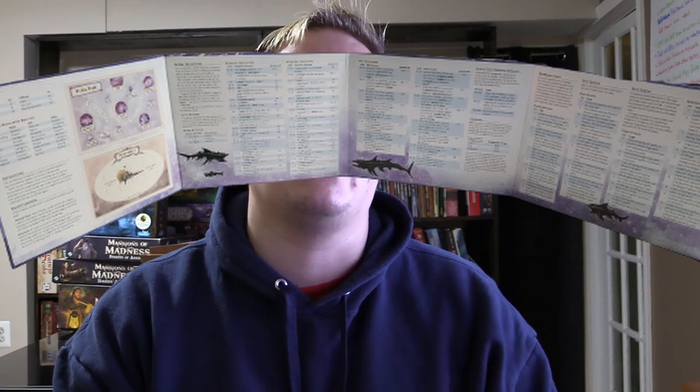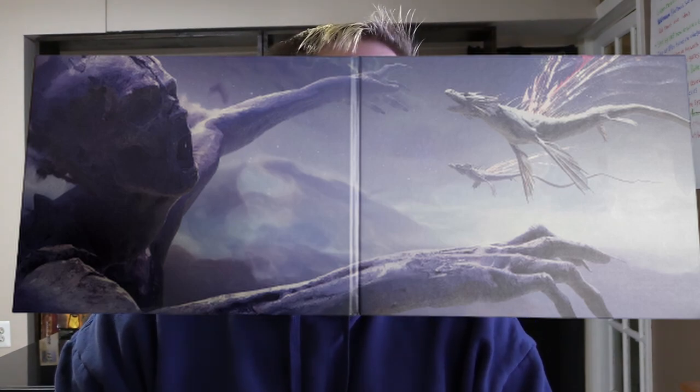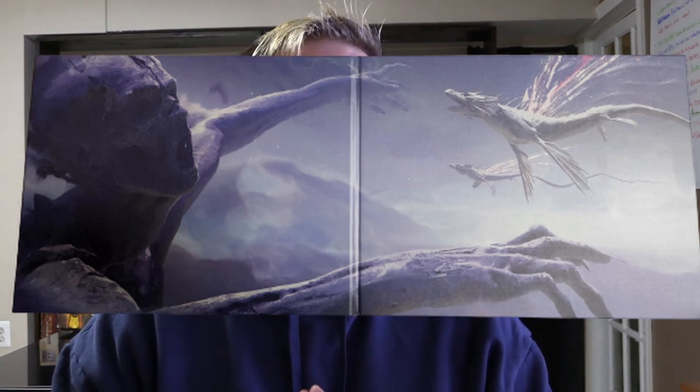First we have the DM screen. The DM screen has everything that a DM is going to need to run the game in Wild Space and the Astral Sea. It's got some special rules for movement as well as different hit locations and things you might need for space combat with ships — melee or ranged as a PC. The artwork on this DM screen is beautiful: a dead god reaching out to the void of the Astral Sea as some lunar dragons pass by in the background. Really, really pretty.